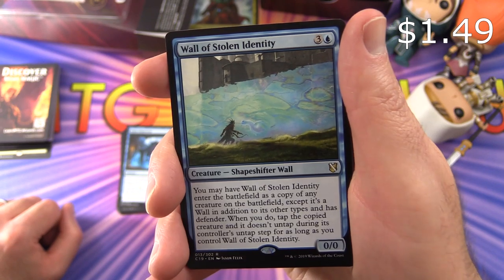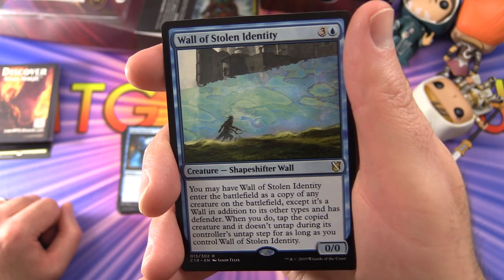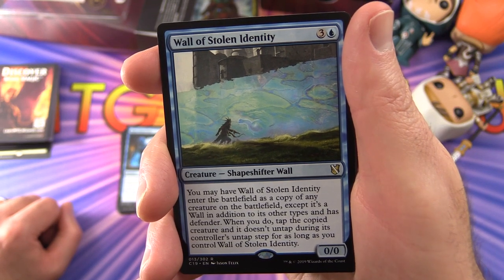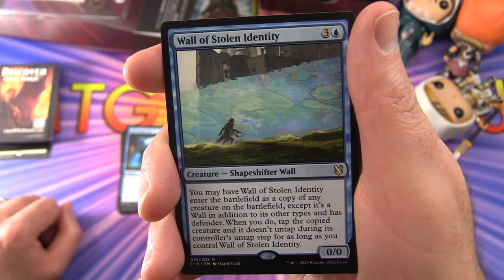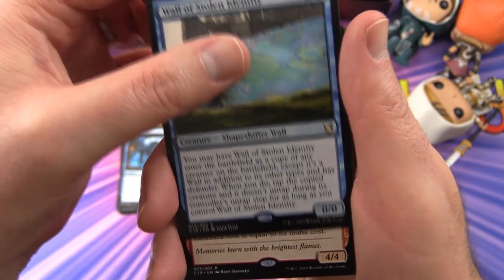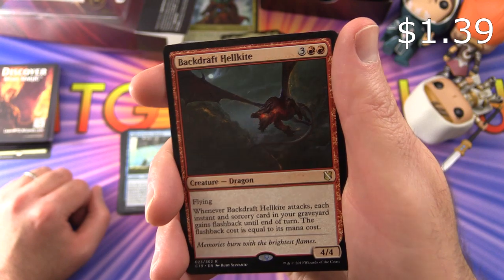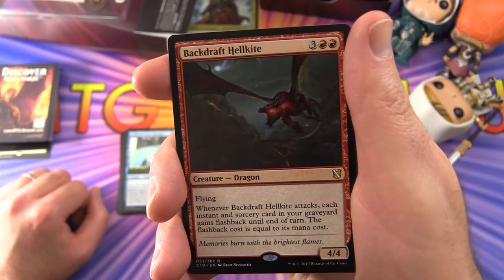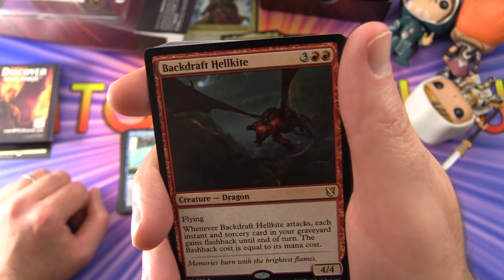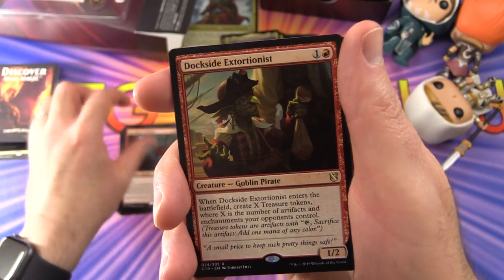Wall of Stolen Identity is a Creature Shapeshifter Wall — it may enter the battlefield as a copy of any creature on the battlefield, except it's a Wall in addition to its other types and has Defender. When you do, tap the copied creature and it doesn't untap during its controller's untap step for as long as you control Wall of Stolen Identity. Moving back to red — Backdraft Hellkite is a Creature Dragon, 4/4 for five with flying. Whenever it attacks, each instant and sorcery card in your graveyard gains flashback until end of turn, with a flashback cost equal to its mana cost.